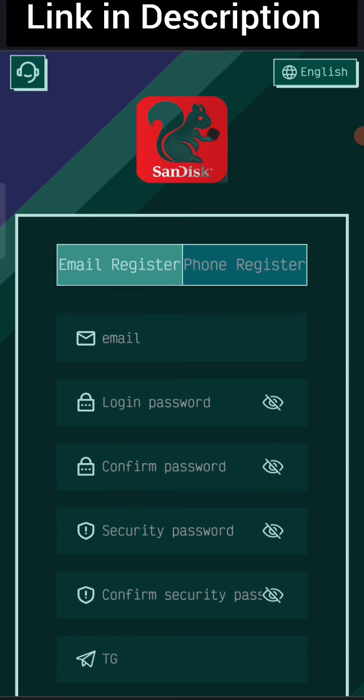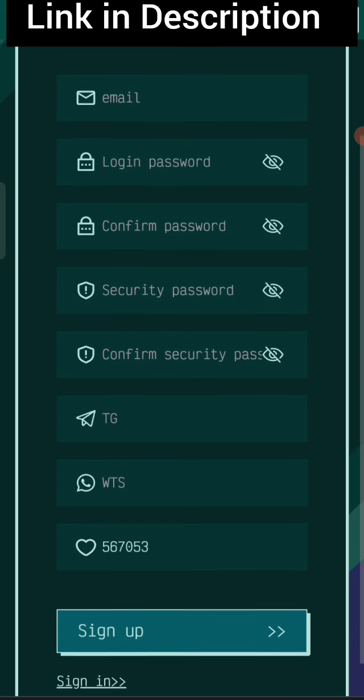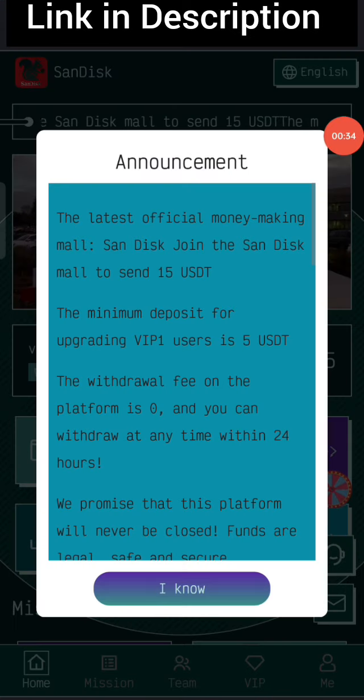You will see the sign-up page. First enter your email, then your password, then your confirm password, then your security password, then your confirm secret password, then enter your Telegram, then your WhatsApp number, then enter my referral code, and after that click on the sign up button.